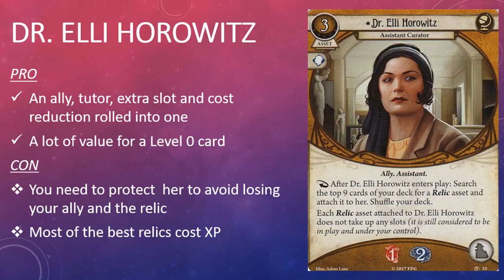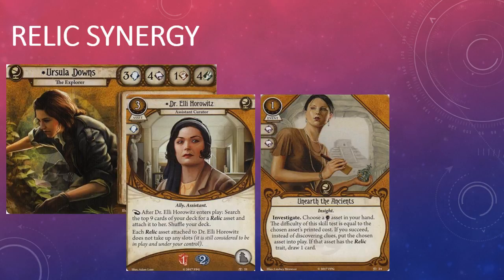The first Seeker card in the box is Dr. Ellie Horowitz, Assistant Curator. She's a three-cost asset with the Willpower skill icon and the Ally and Assistant traits. She takes up an ally slot and has one health and two sanity. Her game text reads: after Dr. Ellie Horowitz enters play, search the top nine cards of your deck for a Relic asset and attach it to her, then shuffle your deck. Each Relic asset attached to Dr. Ellie Horowitz does not take up any slots; it is still considered to be in play and under your control.